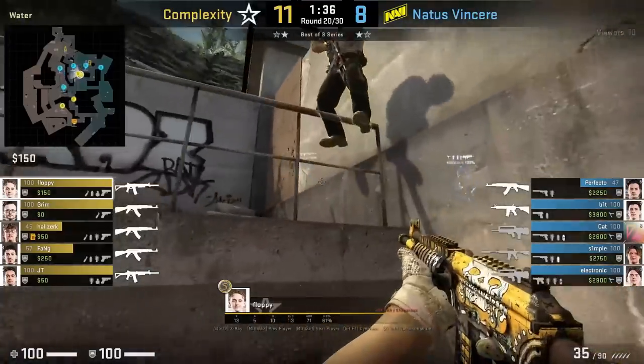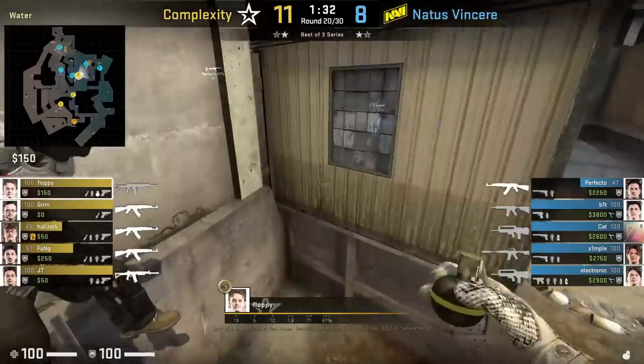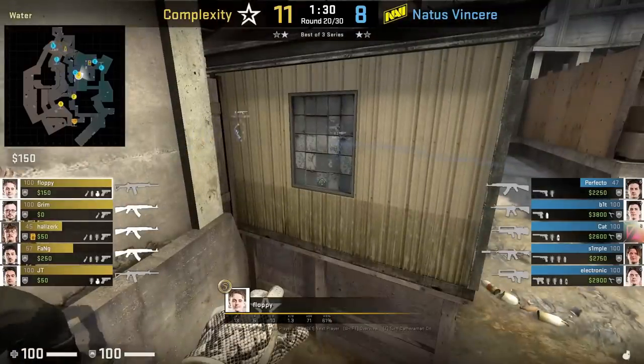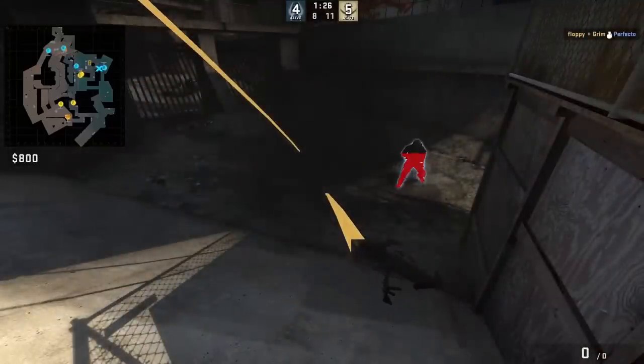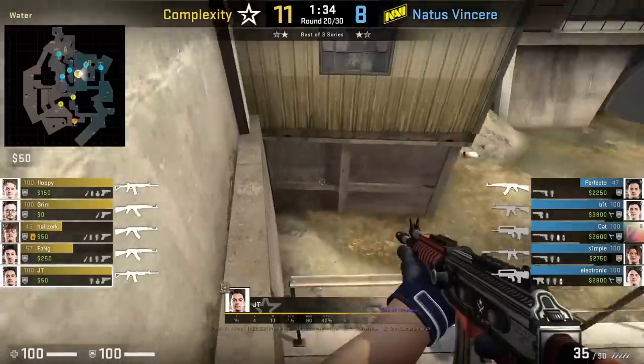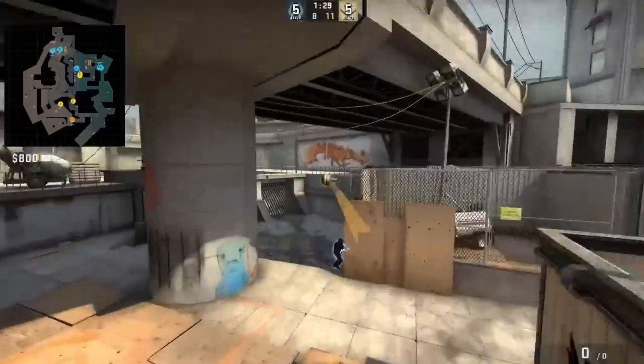Complexity have a two-player nade stack for wood wall from above the water cubby. Floppy stands in the middle of these screws, puts his crosshair in the middle of this square, then walk forward and left and right click jump throw. His teammate JT will position with this set of screws, stands, aims at this black dot, walks forward, and left and right click jump throw.